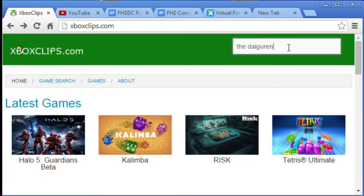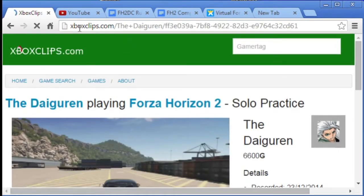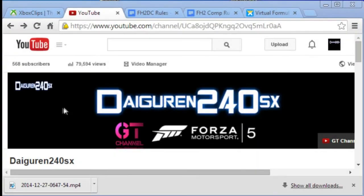From there you go to xboxclips.com. Once you get to xboxclips.com, go to the search gamertag, put your gamertag in — it will take you to the next page where it will show your clips. Click on the clip you're going to submit, and from there go up to the search tab, highlight the link and copy it.